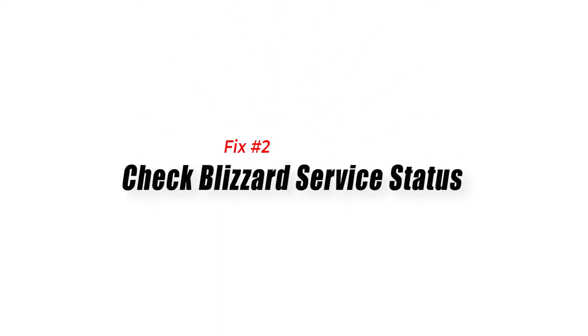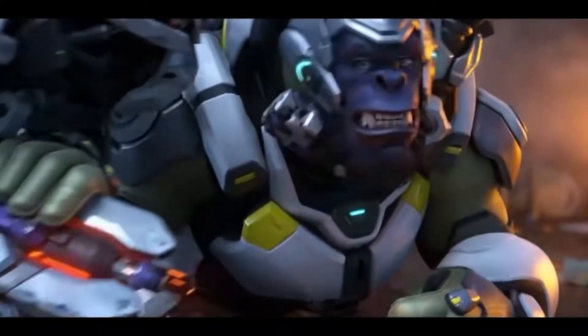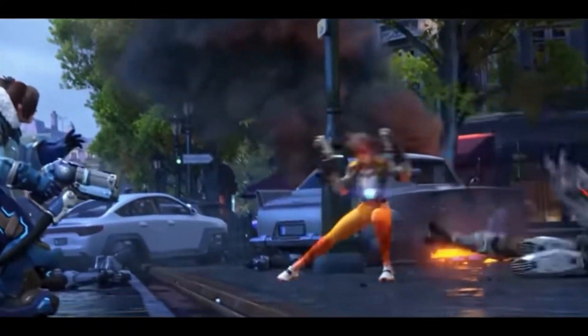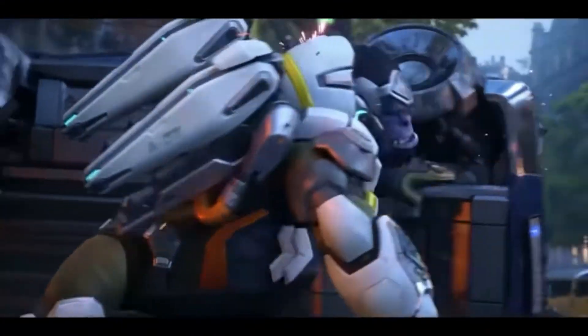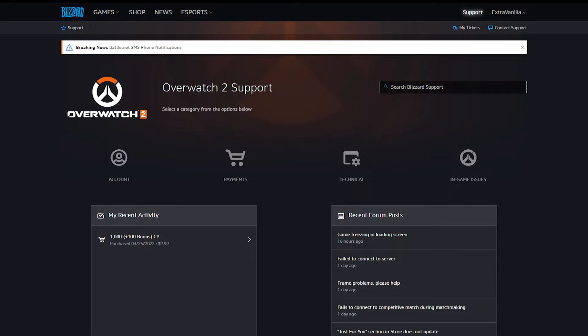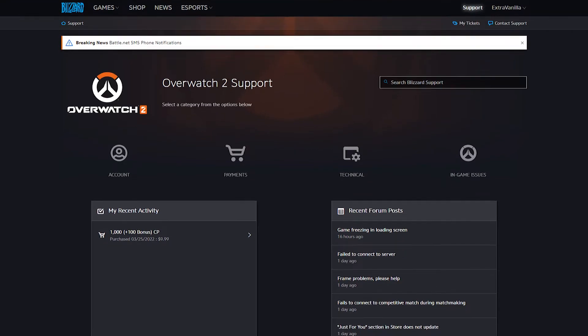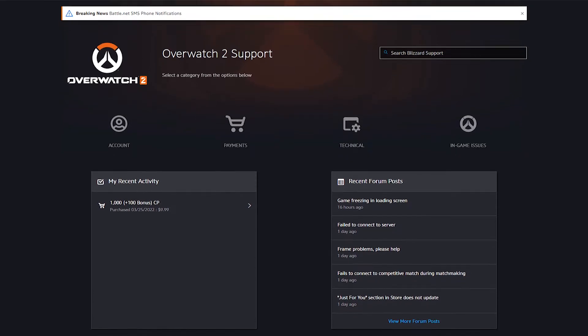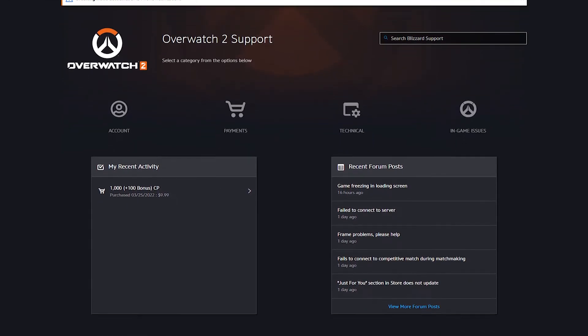Fix 2: Check Blizzard Service Status. Checking the Blizzard Service Status is necessary, as it enables you to identify if any outages, maintenance, server downtime, or technical issues are affecting the Blizzard games and services you are utilizing. You can contact Blizzard Support to determine if the problem is with the game servers, a general issue, or a localized problem affecting only your computer or network.